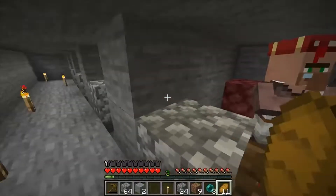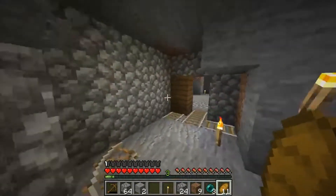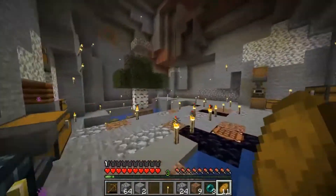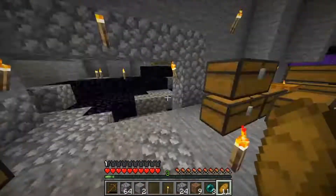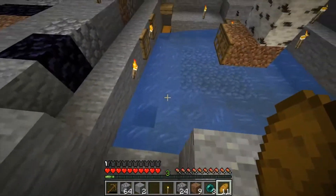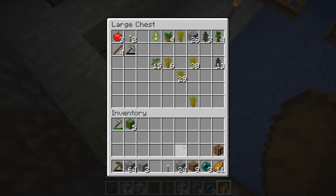Coming up around here we have another villager hall. It's nothing special compared to the other ones. I'm sure the villagers are cured and everything for him, once again. And coming up right here we have a tree farm. It's nothing really that special — this is like a me-level design. It just seems to be all of the items end up here.